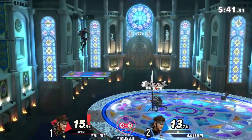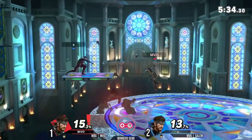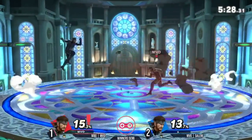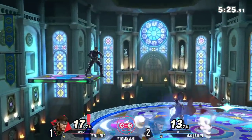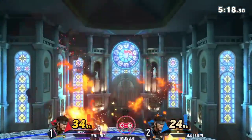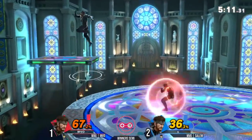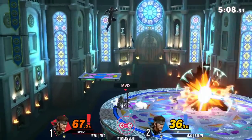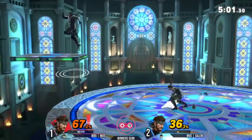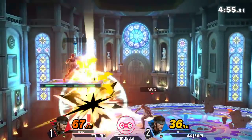We've seen MVD use this stage advantage, retreating to that back platform, trying to use the projectiles to build up. How good Salem has seemed in close-quarters combat. MVD now opting to stay below that platform — he says 'I know where my grenades can go, I know you have to jump eventually.' Great parries right now, very patient play. Throwing his own nair. MVD whiffing the grab. Both players in the air — double explosives. Neither player really committing to an option. These snakes tangled within one another, trying to use their own grenades. Salem starting to build a small lead — 30% separate the players.